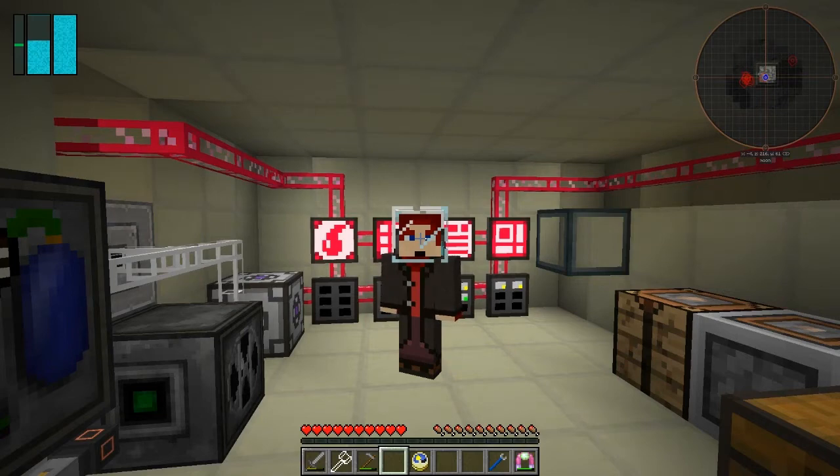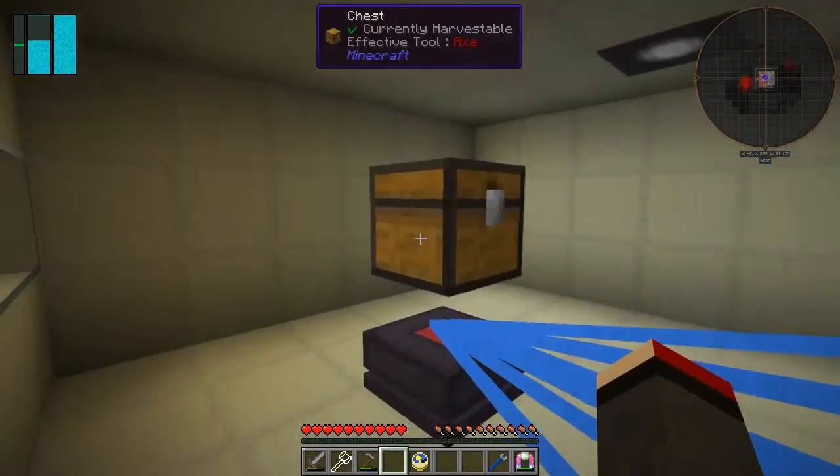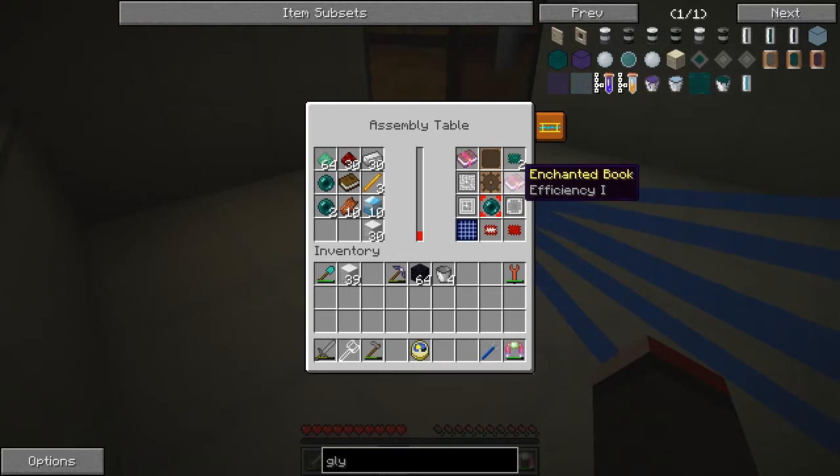Hello everybody and welcome once again to Galactic Science 2. At the end of the last episode I was waiting on an ender pull - let's go and see if that's finished, because we want this efficiency one book that'll make quite a big difference to us. Yeah, we have the third ender pull. Let's push that in there. We've enabled these two books, we've got fortune and efficiency - I'm going to select efficiency.